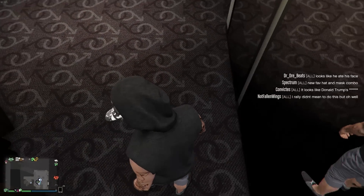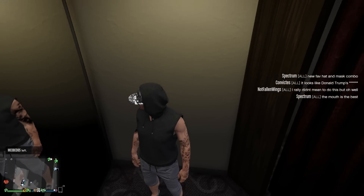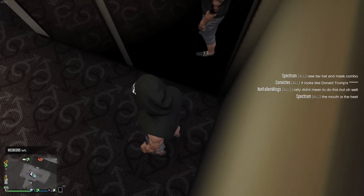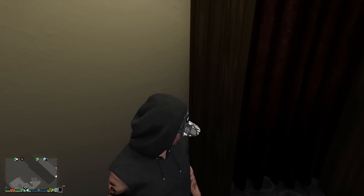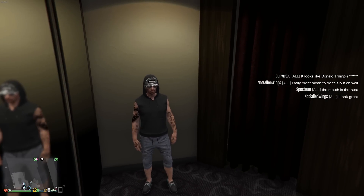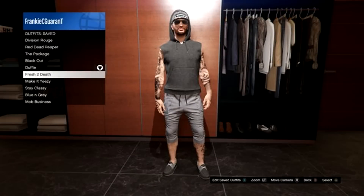Next we have Fresh to Death from Frankie — another simple one. Start with a charcoal sleeveless hoodie. For the bottom, go with the charcoal low crotch sports shorts. For the shoes, boat luxury shoes. For the accessories, the gray abstract bigness hat and the high-end silver superior glasses. Looks awesome, really simple. The light gray and dark gray blend so nicely together, and hey — when have we ever used boat shoes in an outfit? Being a little unique.